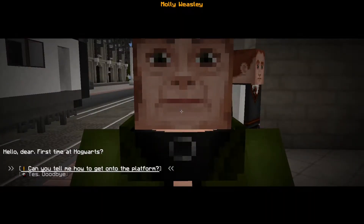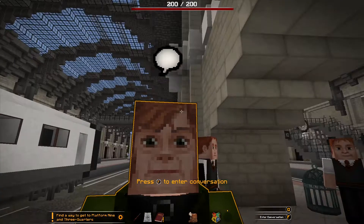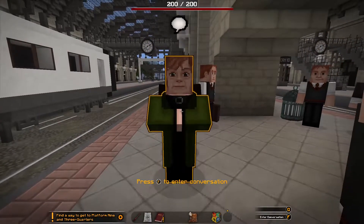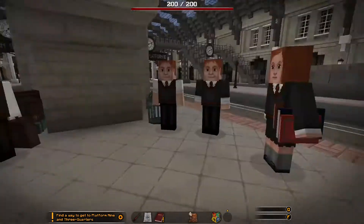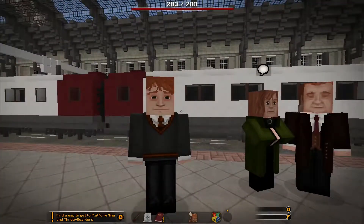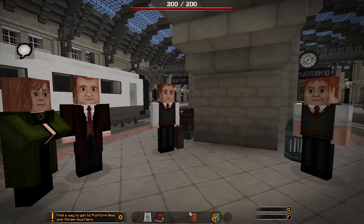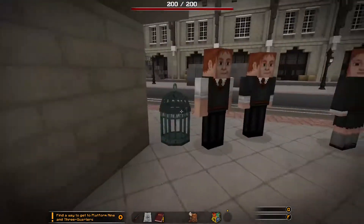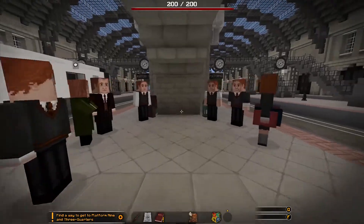I can enter a conversation. Hello dear, first time at Hogwarts? Can you tell me how to get onto the platform? Not to worry — all you have to do is walk straight at the barrier between platforms 9 and 10, don't stop, and don't be scared you'll crash into it. That's very important. Best do it at a bit of a run if you're nervous. That was pretty much completely identical to what you told Harry Potter, but I guess you do it a lot. This appears to be the Weasley family — Ron, Ginny, the twins, Percy, and then the parents. I have to run straight at the barrier — there we go.